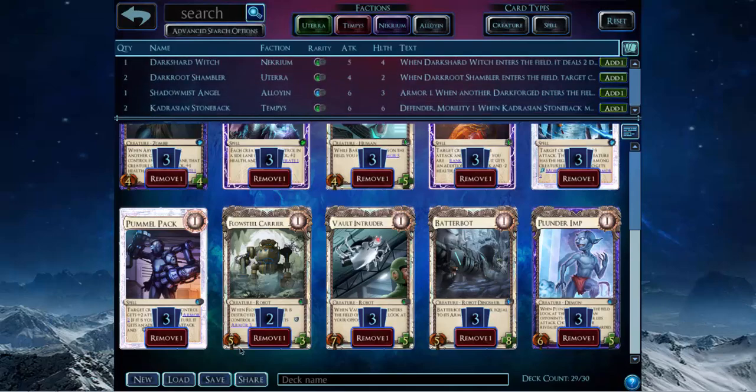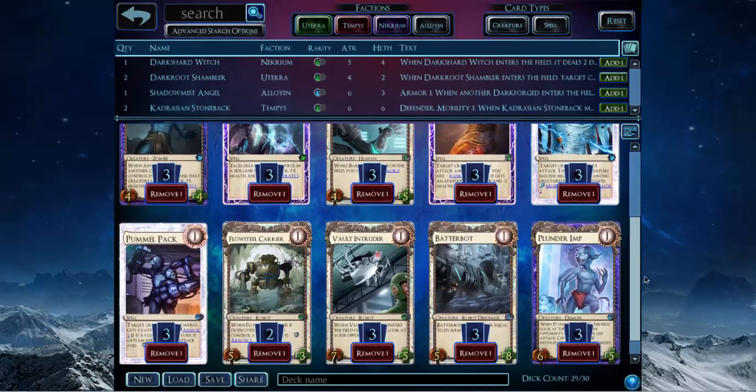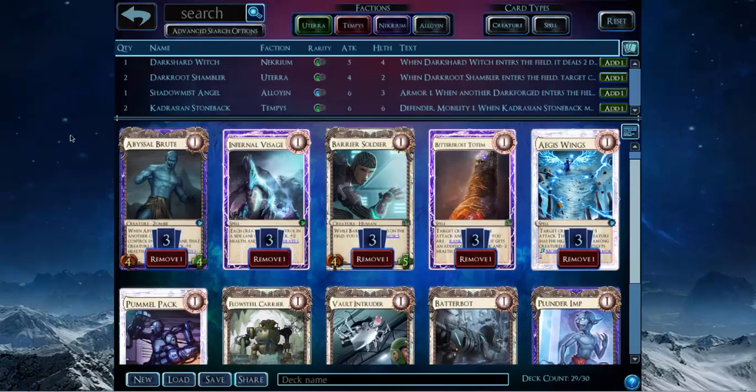I've only done one draft on this account, so I don't have many rares. I was honestly lucky — I opened a lot of Plunder Imps, had the Forge one, opened all these Pummel Packs, so I got pretty lucky with the rares I opened. Anyway, the deck hasn't changed much, it's the same as always, so let's just go to round one.